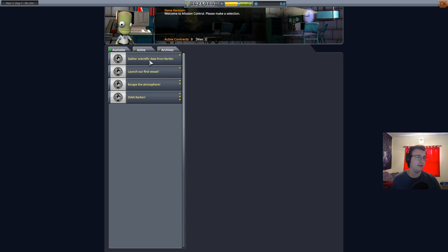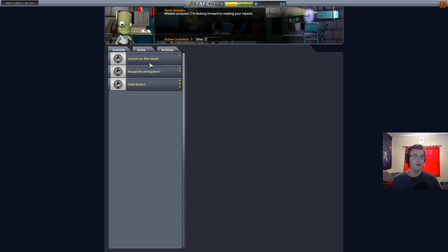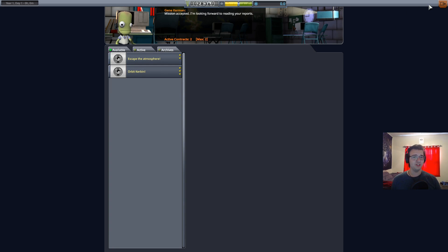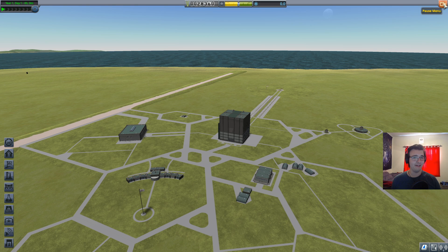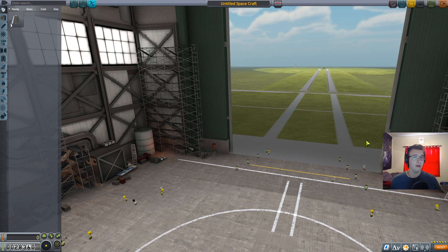Back to mission control. We're going to accept a couple of missions to gather scientific data — I'm definitely going to accept that. Launching a vessel should be a good goal too. Now that we have those accepted, we can get to the building. Here's where the juice happens — this is where we actually build our rockets. Werner von Kerman, I'll talk to you another time.